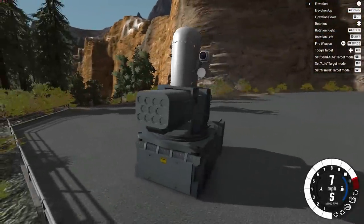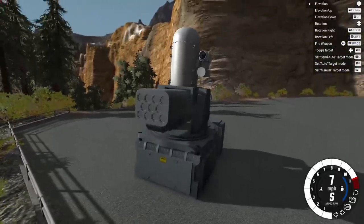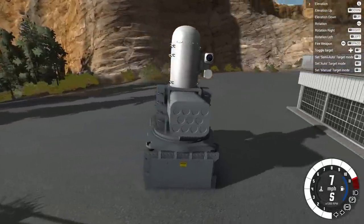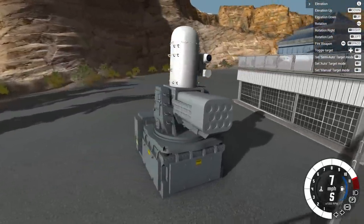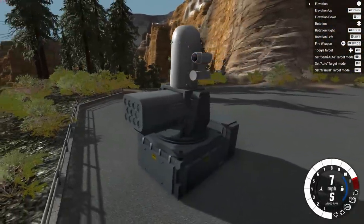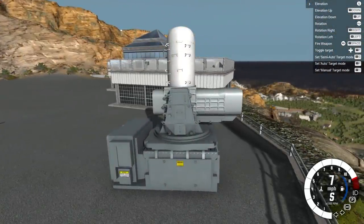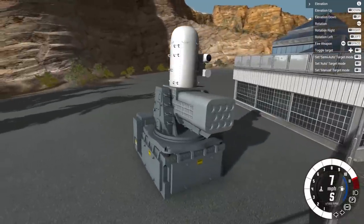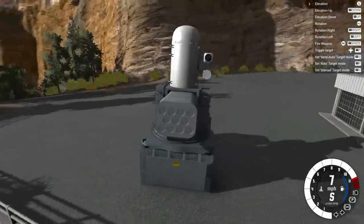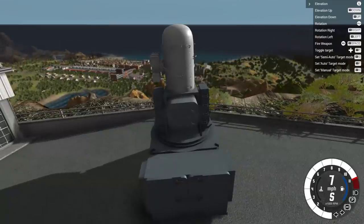Hey guys, how's it going? My name is Neil and welcome back to BeamNG Drive. In today's episode we are going to be checking out probably one of the most insane mods I've ever seen in this game. I feel like I say that a lot but people keep raising the bar. The bar is officially lifted with this mod — it goes by the name of the Falcon CIWS, or the Bishu Defense Falcon Close-In Weapon System.